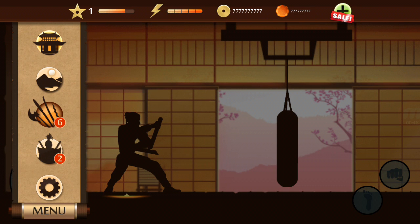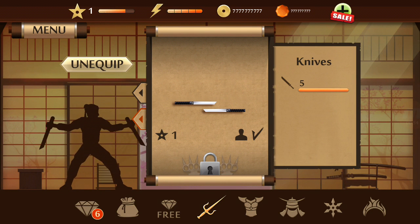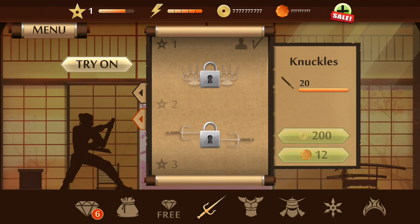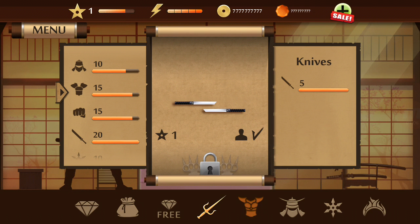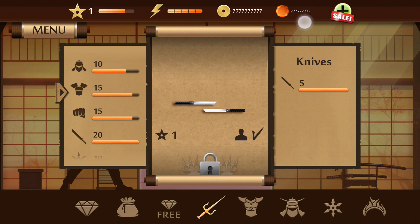I can just go here and buy anything. Right now nothing is unlocked, but as you can see I have unlimited coins and gems.